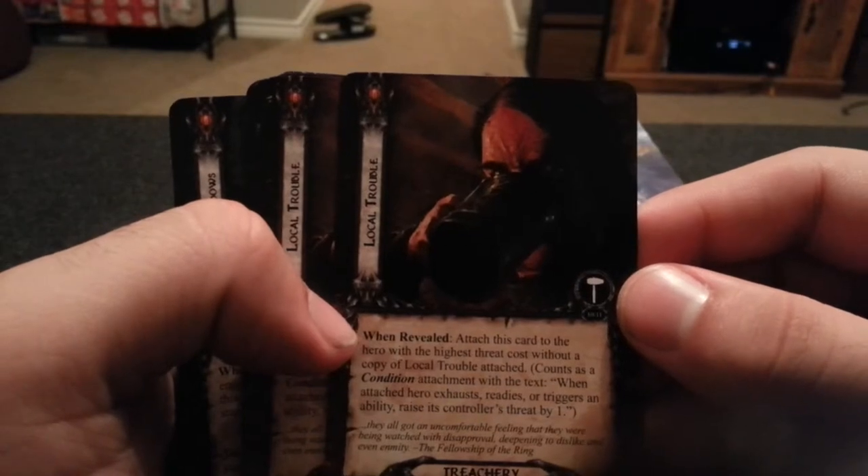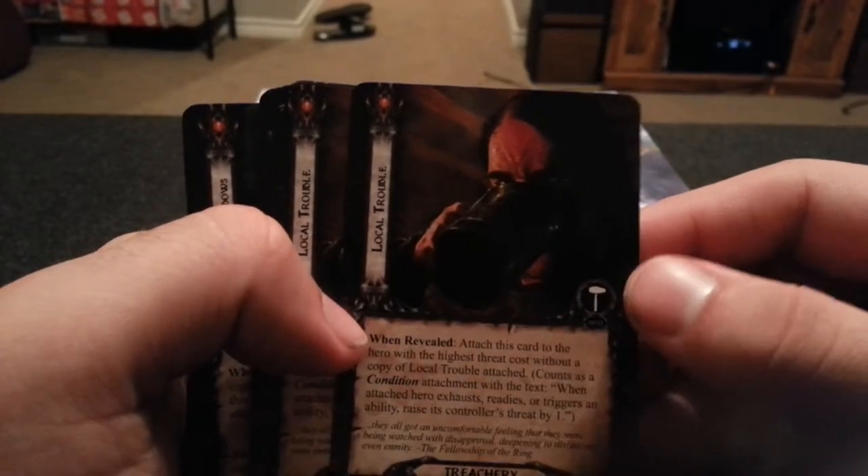Next we have Local Trouble. Attach to the hero with the highest threat cost without a copy of Local Trouble attached. Counts as a condition attachment with the text: when the attached hero exhausts, readies, or triggers an ability, raise that controller's threat by one.